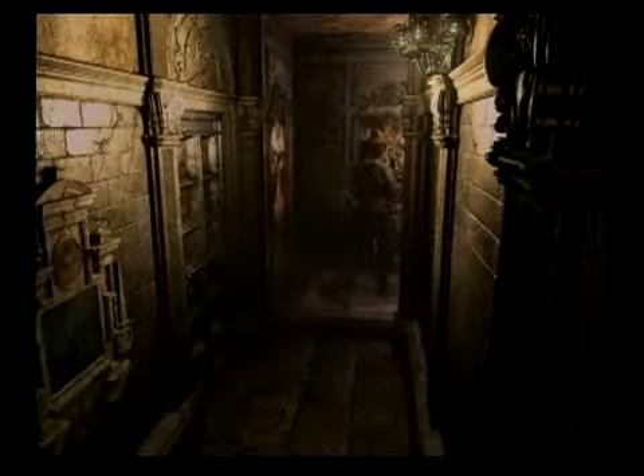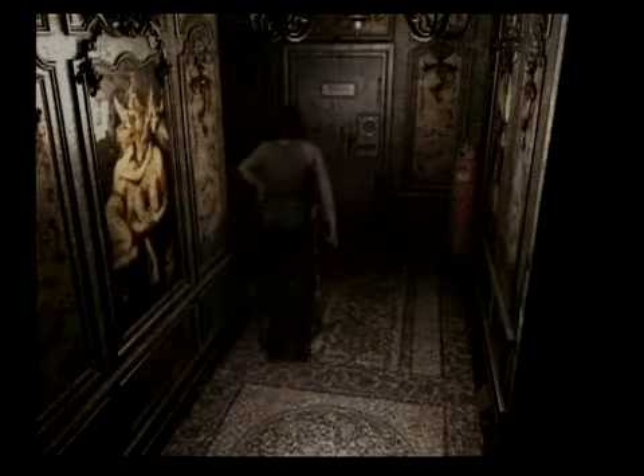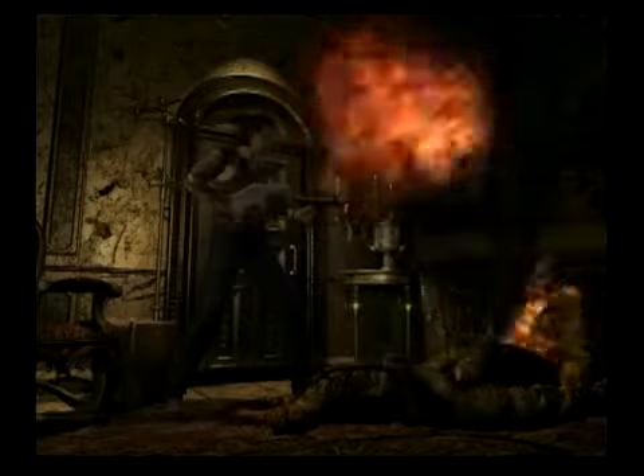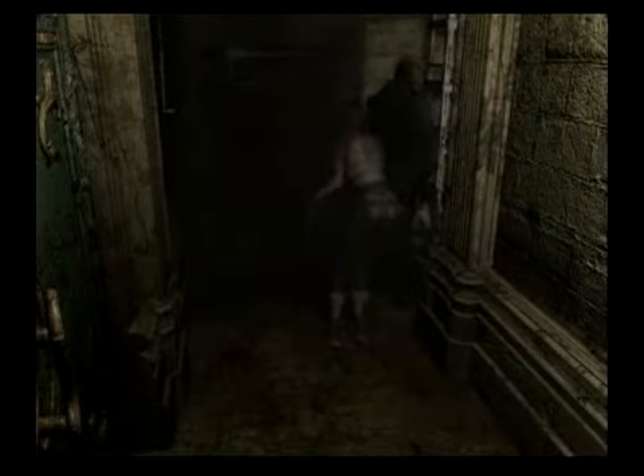There are times where you'll come across a special item and have something like an ink ribbon in your inventory — you can just drop the ink ribbon to pick up the special item, which makes things a little easier. But in general, you still run into this trap of dropping items in a specific room and having to run back to them later because you'll need them for a puzzle somewhere down the line.